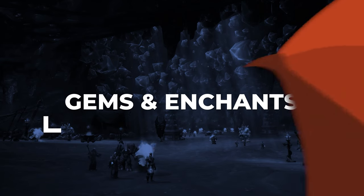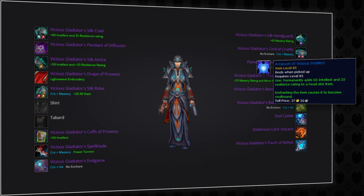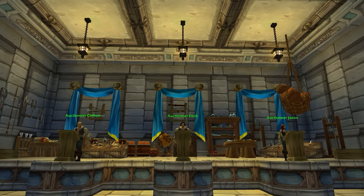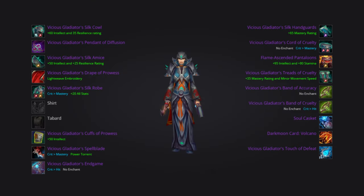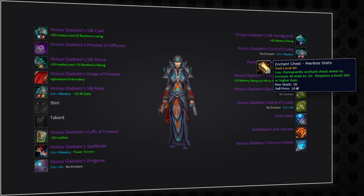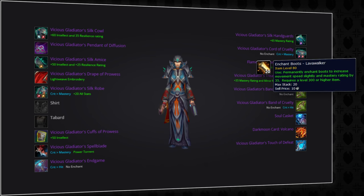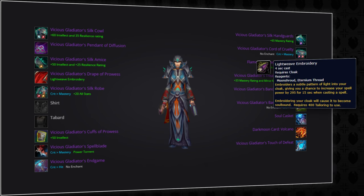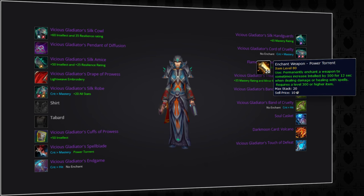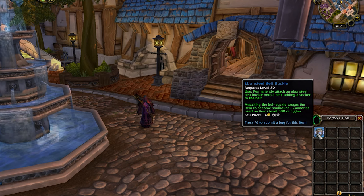With your gear sorted, let's get everything gemmed and enchanted. Your best enchants won't change as the expansion progresses. For your helmet, use Arcanum of Vicious Intellect from PvP. For shoulders, Greater Inscription of Vicious Intellect, also from PvP. For the chest, choose either Peerless Stats or Mighty Resilience — Mighty Resilience helps survivability, while Peerless Stats is better when you're not the target. Then grab Mighty Intellect for bracers, Mastery for gloves, and Lava Walker for boots. We recommend Tailoring, so your cloak gets Lightweave Embroidery. Embellish your legs with Sapphire Spell Thread, put Power Torrent on your main hand and Superior Intellect on your off-hand. Don't forget an Eternal Belt Buckle for an extra gem slot.